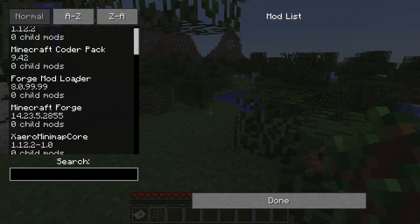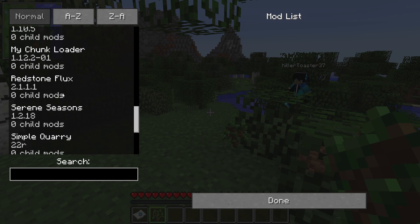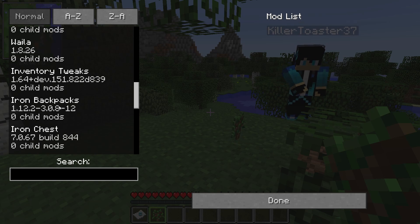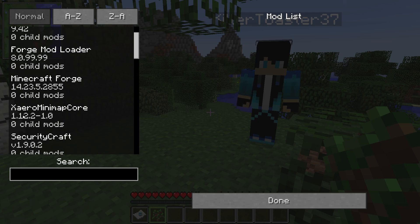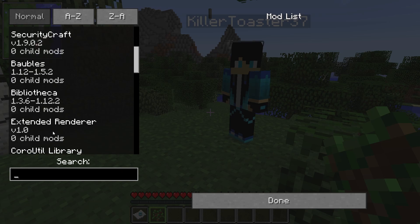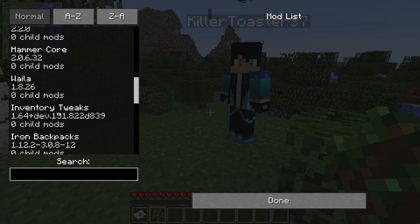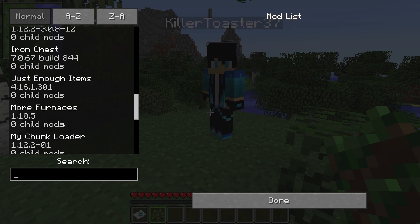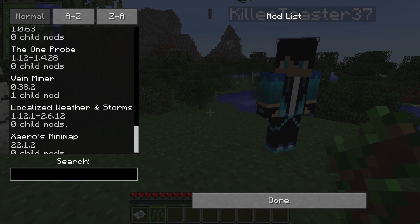I think it's gone. We have Security Craft as a mod. Here's the full list: Minecraft Coder Pack, Forge loader, Zero's Mini Map, Security Craft, Bobbles, Bibliothica — those are mostly dependencies. Then Hammer Time which adds hammers to mine a 3x3 area, Inventory Tweaks, Iron Backpacks, Iron Chest, Just Enough Items, More Furnaces, My Chunk Loader, Serene Seasons, Simple Quarry, The One Probe, Vein Miner, and of course the Tornado mod.